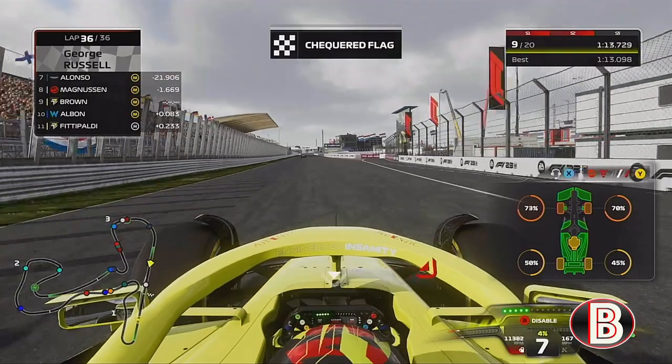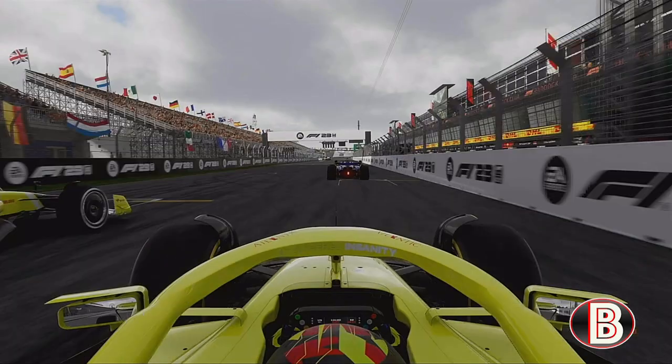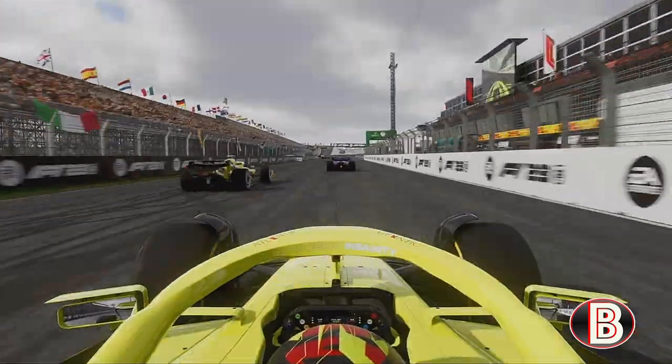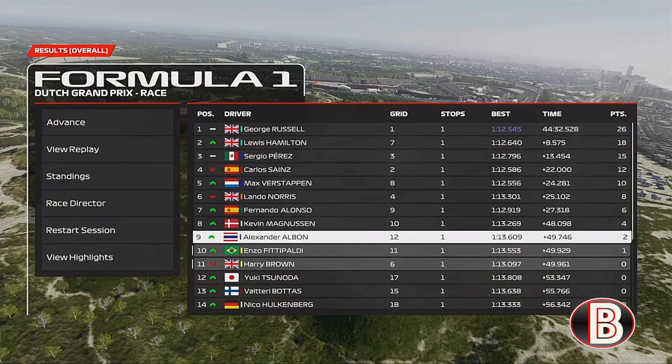This is how close it was - through goes Albon and as we slow it down, look how close. That's so annoying and frustrating. We were in the points for the entire race and fell out on the line. But at least as a team we're still getting some points - you can see the gap there, it finished between me and Fittipaldi, a photo finish. At least if we're not going to get points, it's to our teammate, so we still get some points in the constructors.